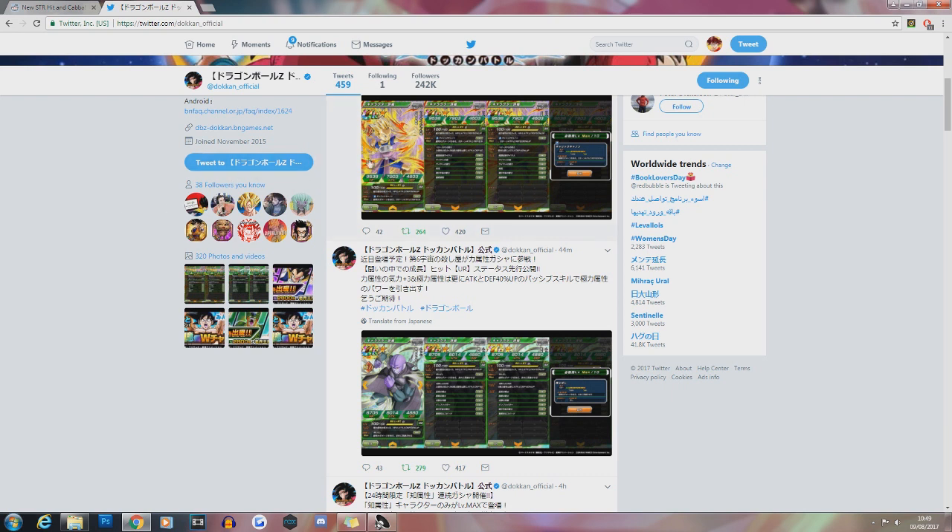Both these cards are absolutely incredible, but Cabba is going to perform a bit better on his particular team just because Super STR is way more usable and he's a Super Saiyan so he fits much better. It's not to say Hit is bad, but comparing the two, Cabba hits harder, has a farmable super attack, and gets a consistent 30% attack and defensive boost when he super attacks. I'd rather have that consistent boost over Hit's 15% stun chance.